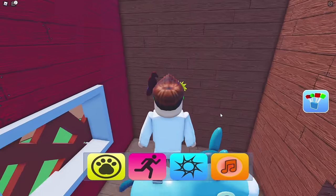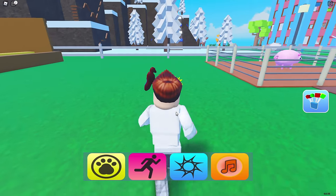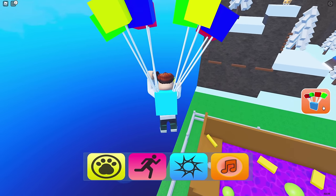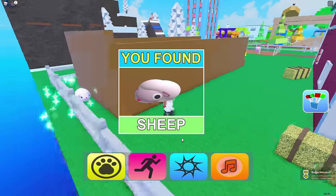Alright, up next we got a sheep. Okay, so we're actually close by. If we go on out here — where was it? Back on over here, I believe. The sheep should be hiding. Oh, wrong thing there. There we go, right over here. Here we go, sheep. Thank you so much. I'll leave you chilling out.